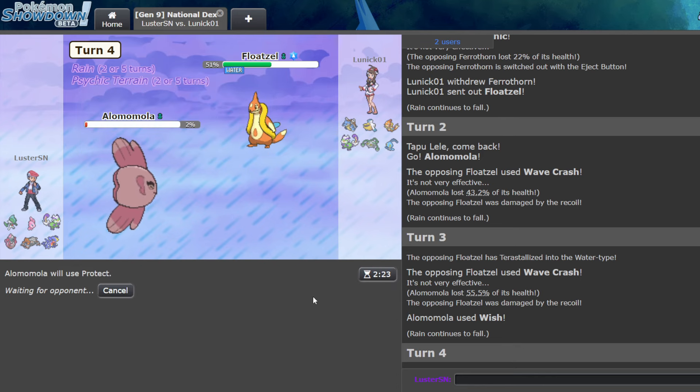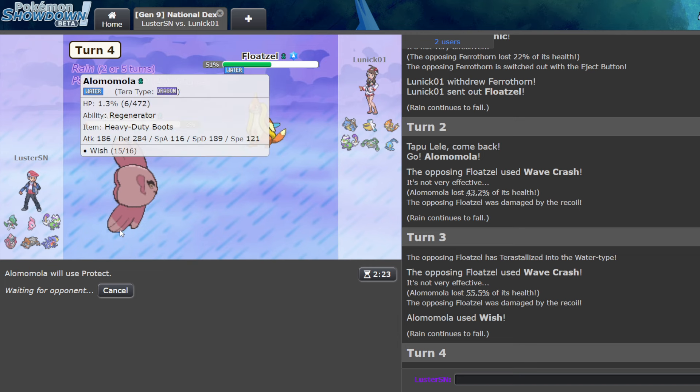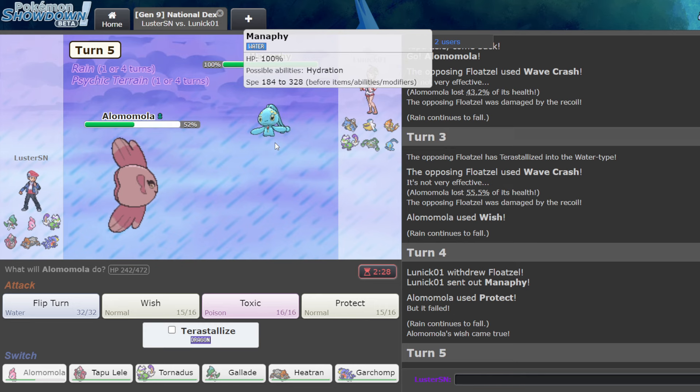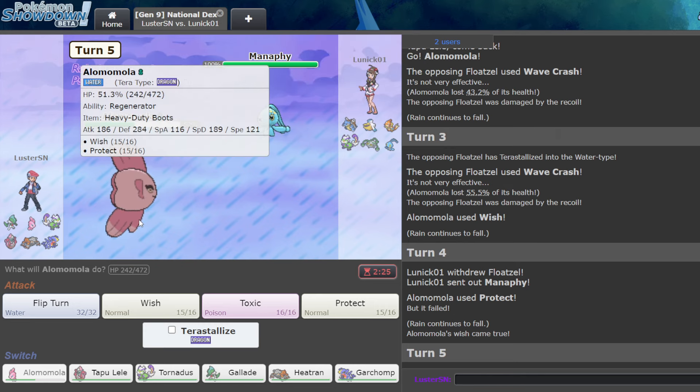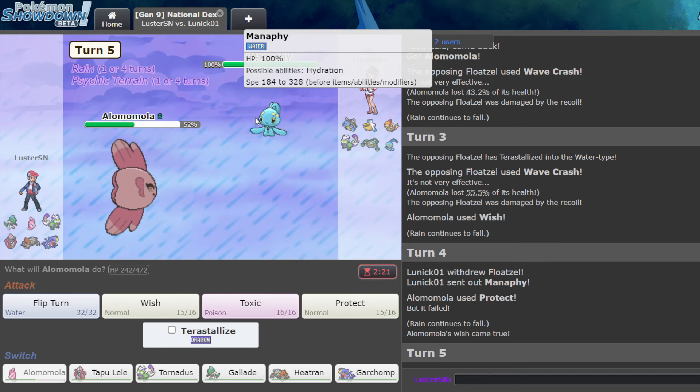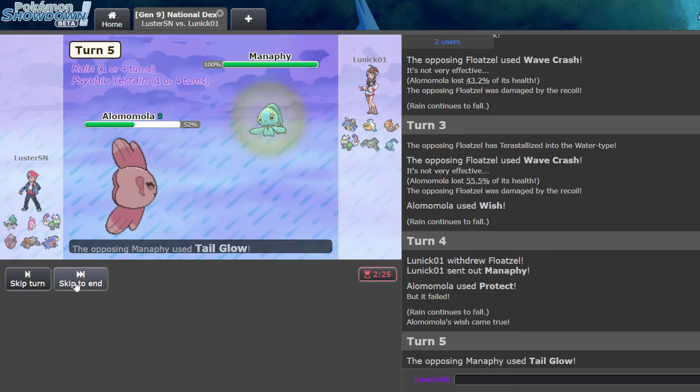This is tricky because I have to Protect, and then I'm going to die to the next hit, but they actually decide to switch, interestingly. Now let's think about this — if this wants to Tail Glow, I could Toxic it, but Rain is up so they would immediately get rid of the Toxic. So I just Flip Turn here.